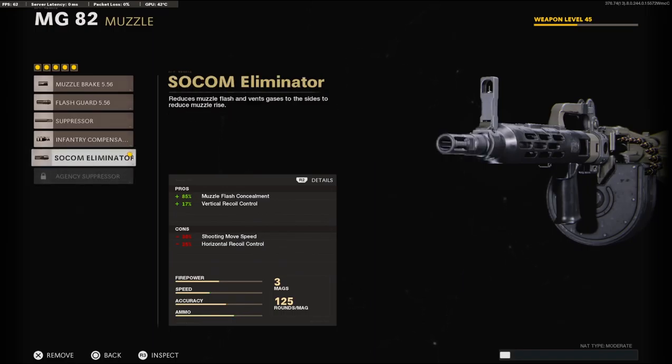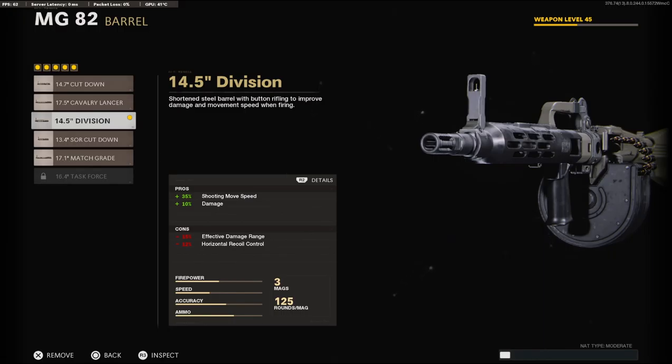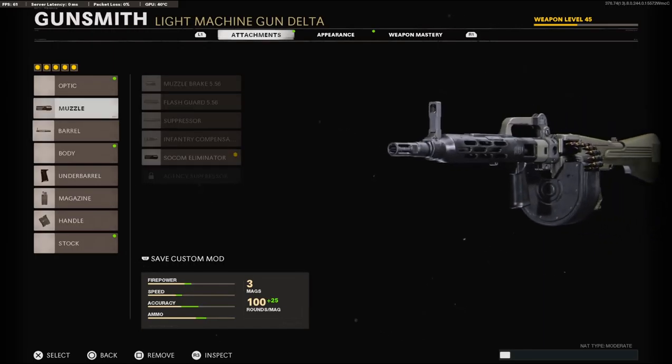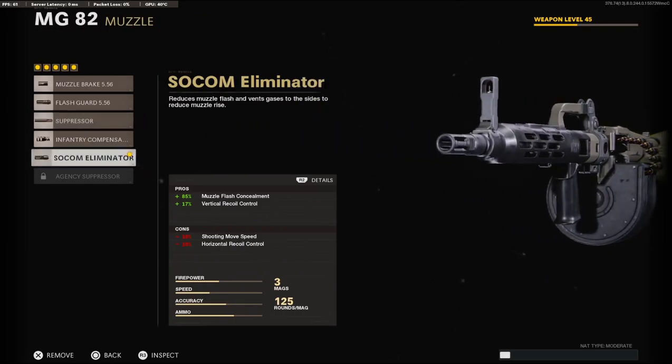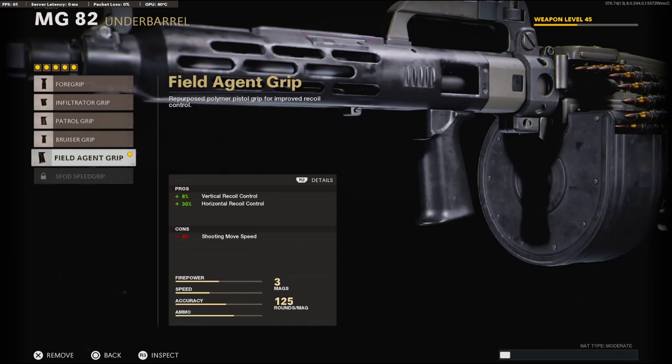The only downside is the horizontal recoil control penalty you get. On the barrel, we're going to be using the 14.5 inch division barrel for the 35% added to the shooting move speed and 10% added to the damage — it brings the damage all the way up to 33. It does take away horizontal recoil control, just like the SOCOM Eliminator, but putting on the field agent grip makes it a lot better, and if you just pull down on the stick, you'll be fine.